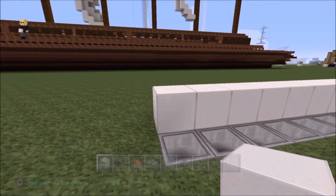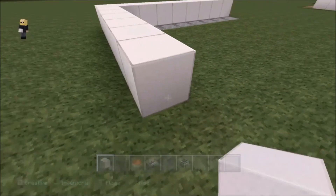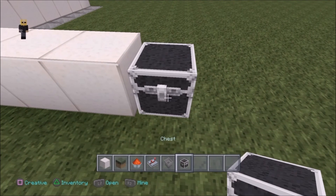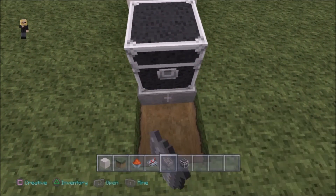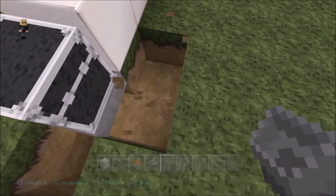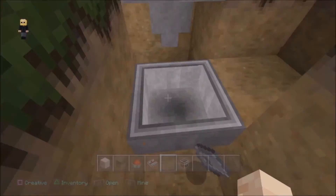Now I have a full line of hoppers. With a bit of experimenting you'll find you might need it bigger or smaller — this is just a basic idea. This chest will have hoppers underneath so that when you put bone meal inside the chest, it'll carry the bone meal all the way to the dispenser.